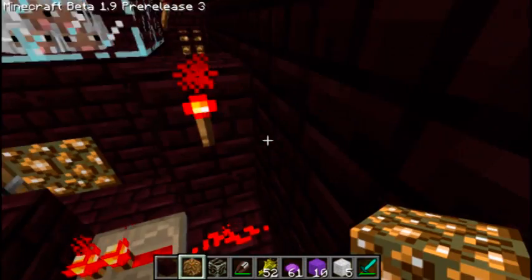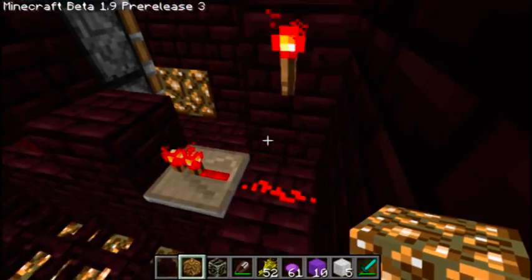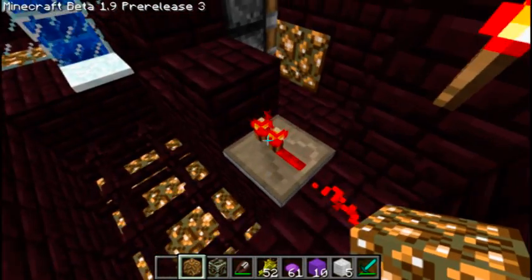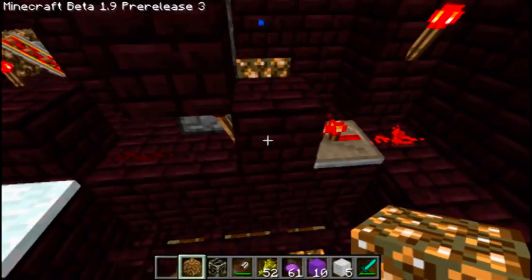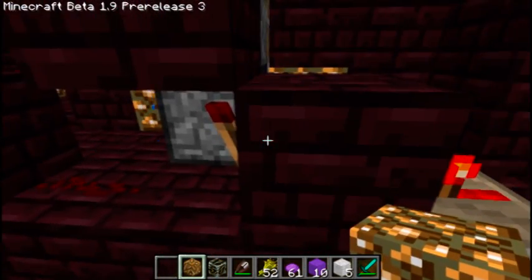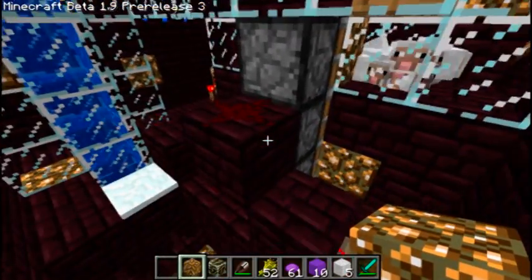The wire goes along here, and because I want the signal to go down I use the torch. Wire a repeater into this block here, torch on the side next to the bottom piston, block in the middle, and redstone wire on top. And that'll take care of these pistons.